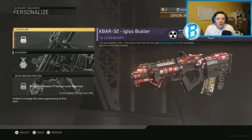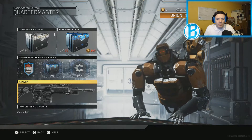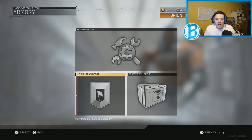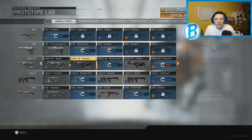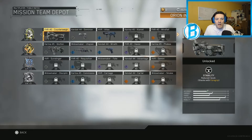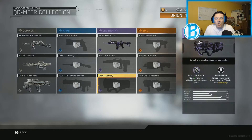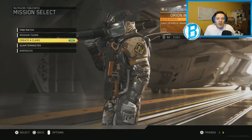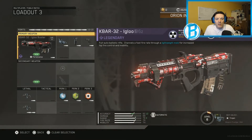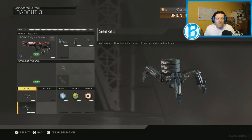I noticed that if you go into your Quartermaster and into the Armory, and then go into the Prototype Lab, this gun is not there. It's not on the Mission Teams, and it's not in the Quartermaster collection. The only way to know if you have one of these guns — if you logged on all three times like I did — is to go into Create a Class and select the gun. It'll be in your list of guns there, and that's the only way to know.